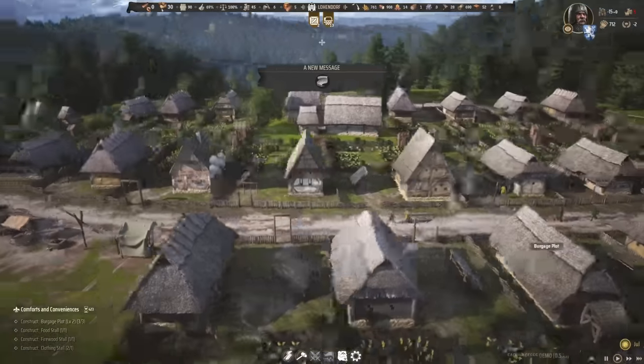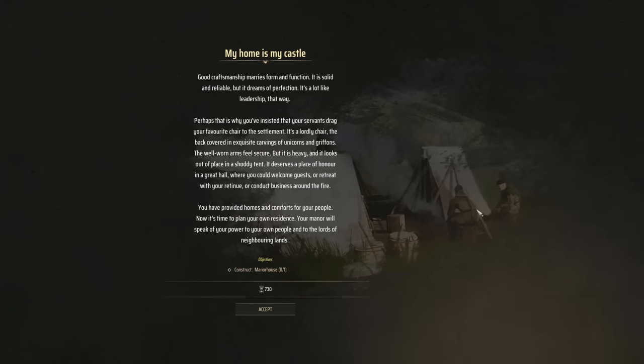Quest completed! Look at it — how good does this look? It says 'My Home is My Castle.' Good craftsmanship marries form and function. It is solid and reliable, but it dreams of perfection — it's a lot like leadership that way. Perhaps that is why you've insisted your servants drag your favorite chair to the settlement. It's a lordly chair with exquisite carvings of unicorns and griffins. The well-worn arms feel secure, but it is heavy and it looks out of place in a shoddy tent.